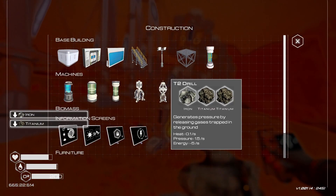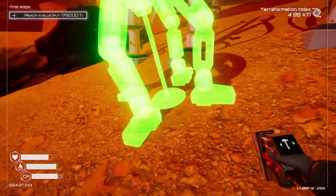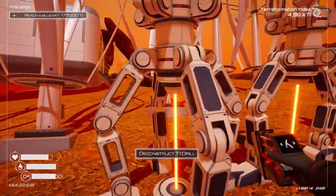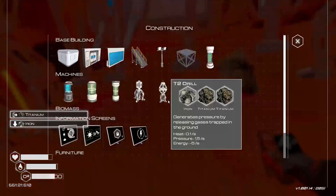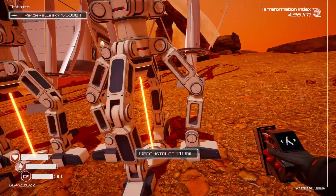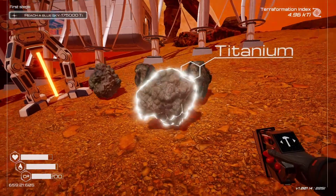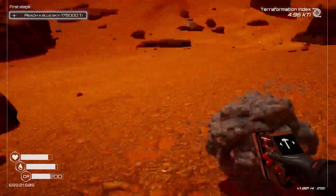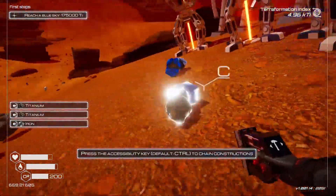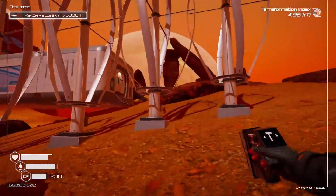A T2 drill makes 1.5 a second, these make only 0.2 a second. I'm just gonna make as many as I can. I need titanium — get out of here cobalt, I need titanium. Another one. I need one more titanium. Okay, that's three of them, that's good. I need to make a solar panel — that's 6.5 a second. Solar panel is much better, I'll make another solar panel then. Put you right there. Still doesn't — how much power do I need?